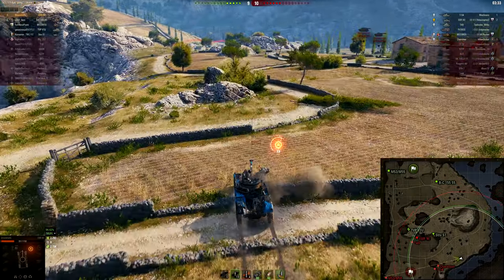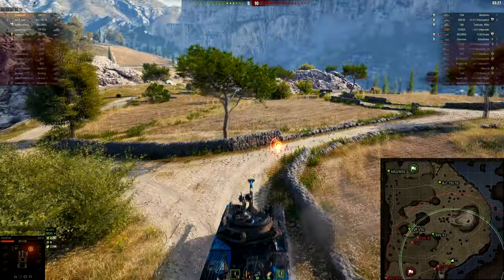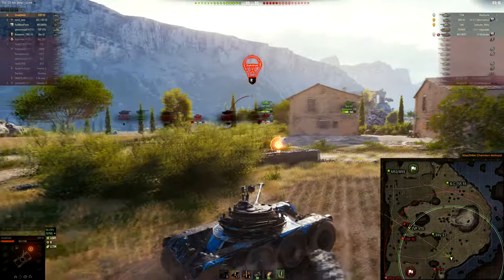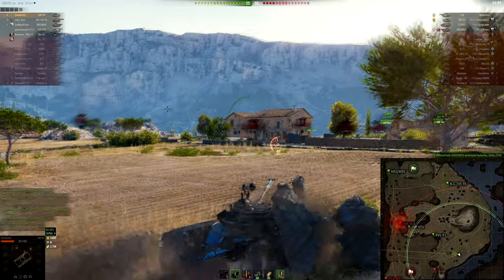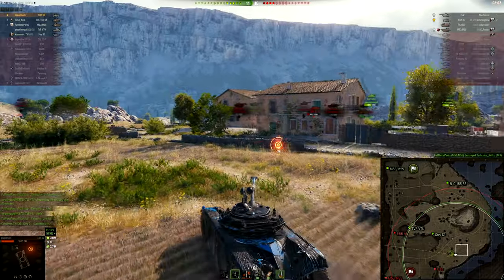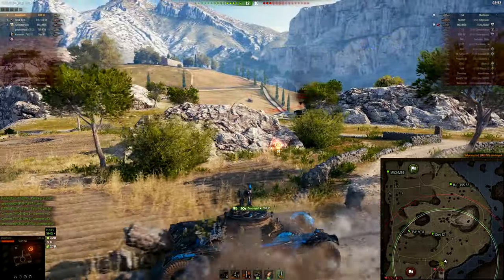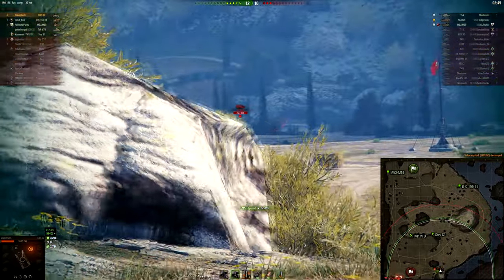Now we're going to go in for the kill on the charioteer - we know he's down to a one-shot because of all the damage he took. We want to make the shot count and we're really careful about how we drive so our reticle isn't all funky. We want to keep moving because there is enemy arty still. Our arty takes out the enemy T49. It's now just the EBR on the outside - we take our time with this shot. I didn't give quite enough lead and only clipped the back of his tank, but luckily it hit the right side of his hitbox. We get him taken out - now it's just cleanup mode.